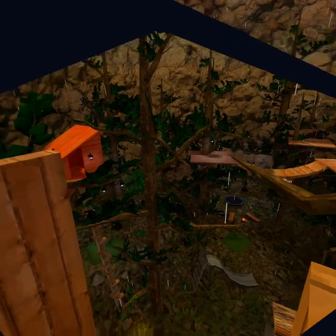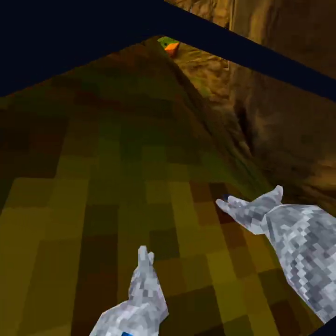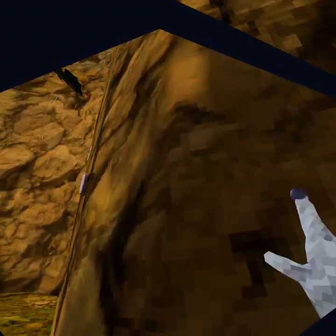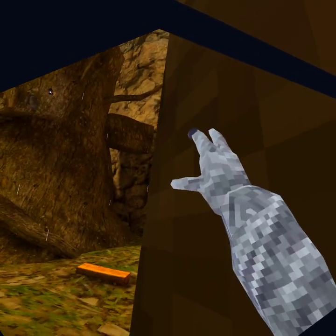Our next route — imagine you were double bouncing over here and you turned around and tried to do the TTT Pig thing but messed it up, landing right here instead of flinging yourself onto that tree. From here you can double bounce yourself onto this branch. One double bounce and you're up.